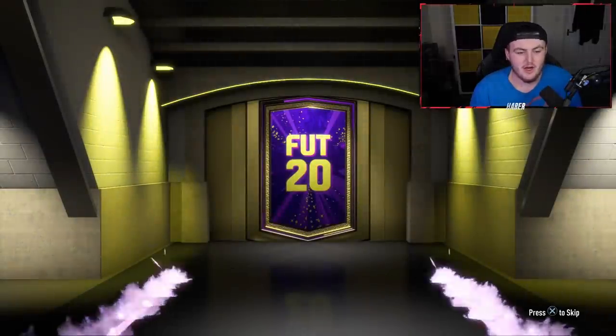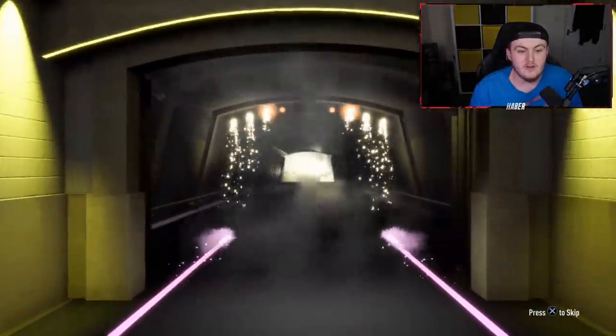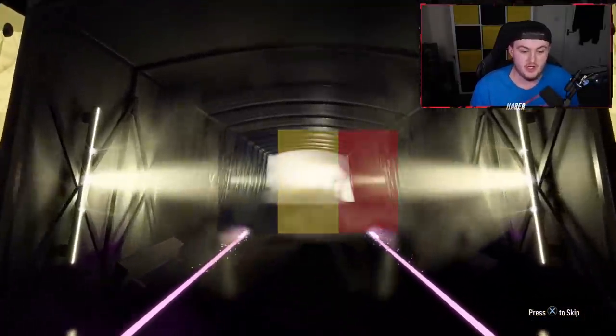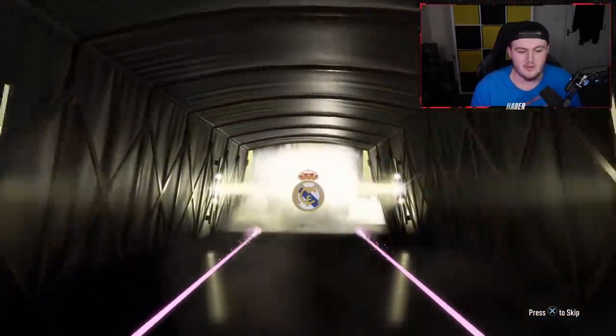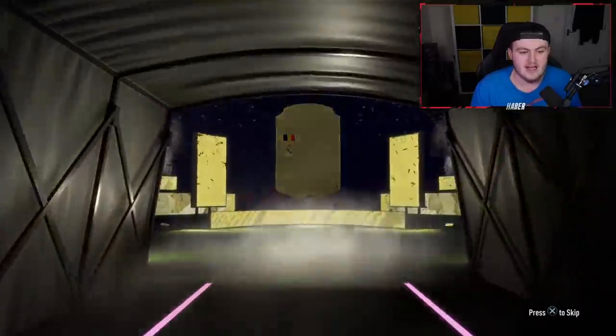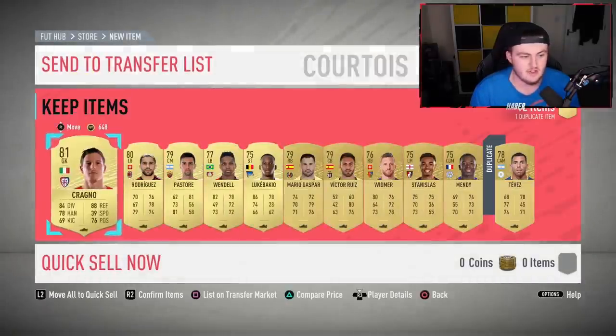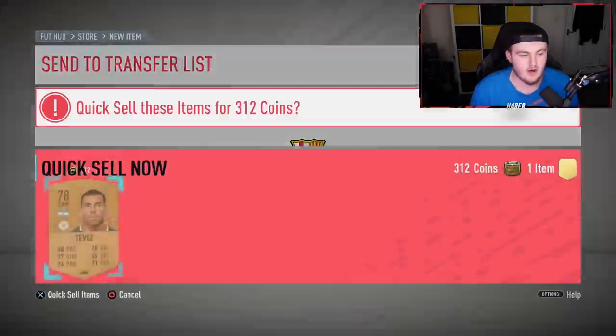So I'm going to rip open these prime golds, and then we're going to go into the 100k packs which come out in about 30 minutes for me, a couple of minutes for you guys. Let's see if we can get ourselves a Future Stars Batch 2. We've got a walkout in the first pack - it's going to be Belgian, it's going to be goalkeeper. Unfortunately it's Courtois rather than Hazard or De Bruyne. But we'll take it - an 88 walkout in our first pack. Not a bad start. We'll send him to the transfer list, store the rest, and discard Tevez.